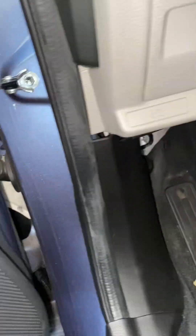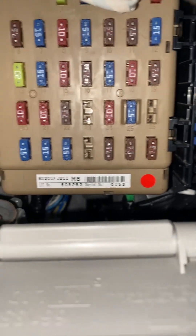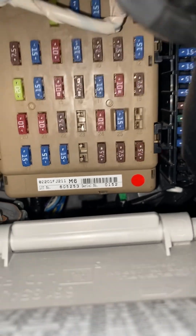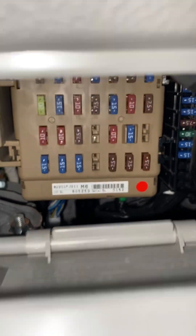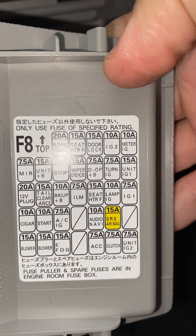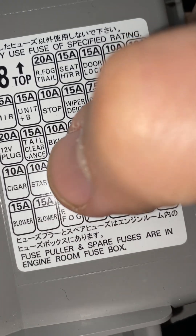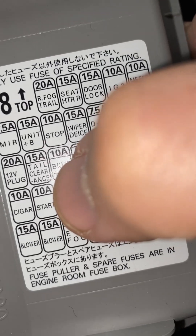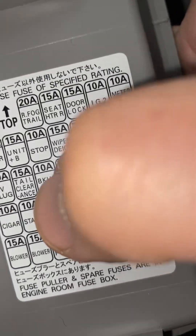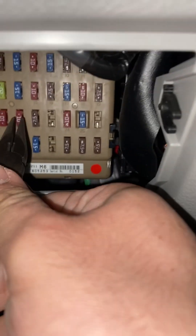I said to myself, let me look at the fuse box — maybe something is wrong there. I searched and searched. When you pull out the fuse box cover, it tells you every single thing you need to know. Right here it says '10A Start.' This is the fuse for starting the car, which is exactly what I was looking for. So I pulled this fuse out — this is the one for start.